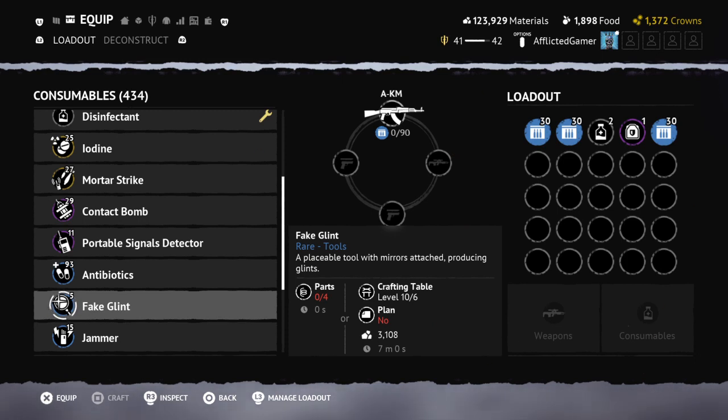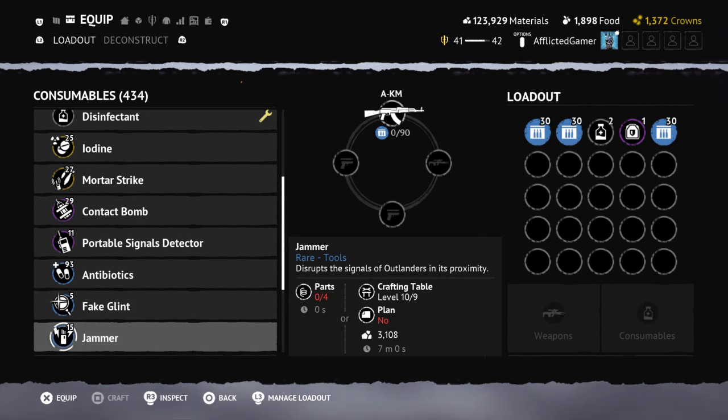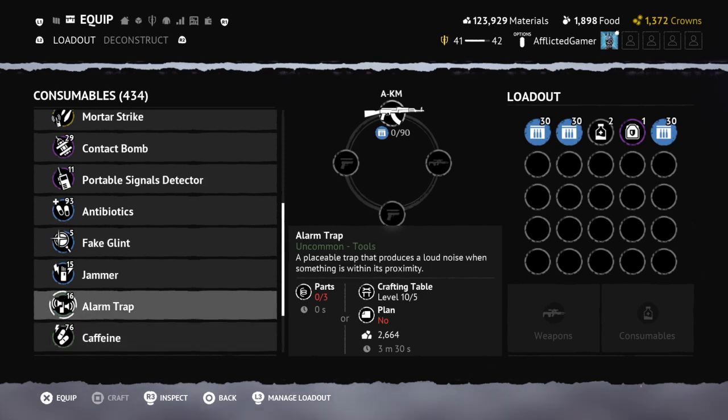The fake glint is something to troll your opponents. I set up a bunch of them in Dverge Forest up on one of the mountain ridges just to make people think snipers were camping — it's fun, but for the most part I don't use these, so break them down. Same with the jammer: they're very loud and most people recognize the sound. If they're within range they'll know what it is and just find it and break it down. Alarm traps can be great — say you spawn near the signal detector or Bard House and want to cover your approach — but otherwise you don't really need them.